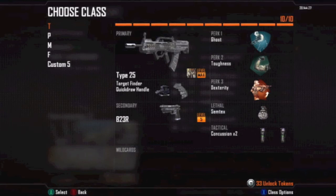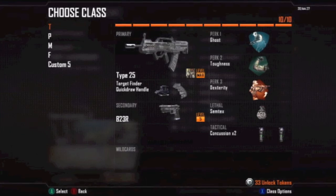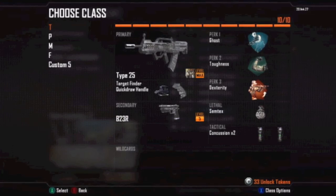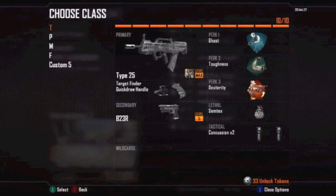My last class is my medium range class. It's made of a Type 25 with target finder and the quickdraw handle. To be honest, the target finder is amazing — if you don't use it on your assault rifles, I don't know what you're waiting for. It helps you aim and discover guys, because sometimes when you aim down sights you don't see a guy head-glitching, but with the target finder it puts a big red square on his face and it's extremely easy to kill them. There's also barely any recoil when using the target finder.